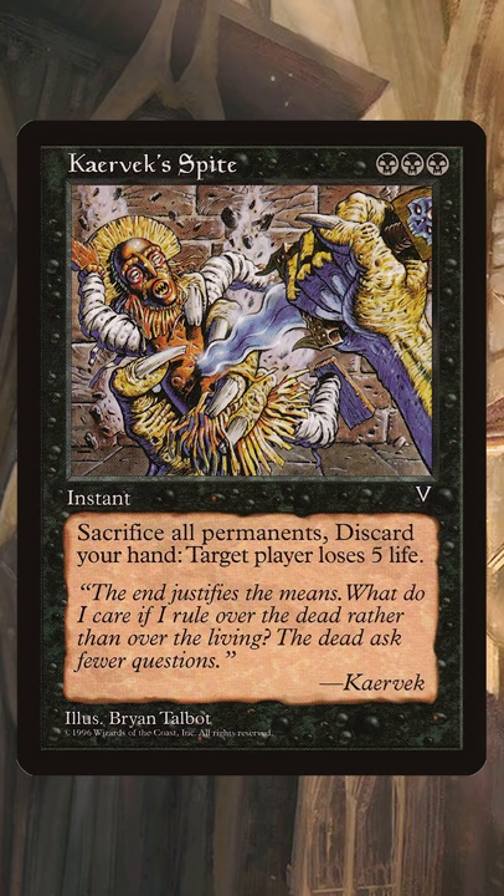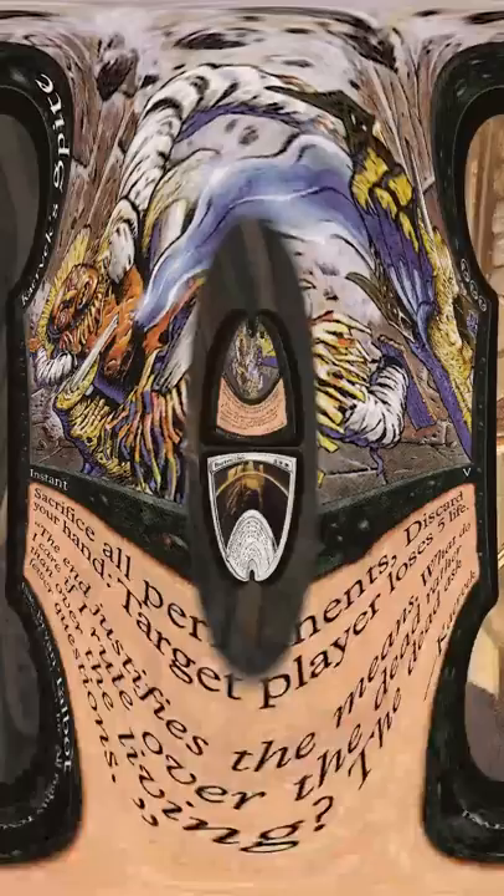Kravik Spite is designed to have a massive drawback — to make someone lose five life, you gotta discard your hand and sacrifice all your permanents. But in a deck that's looking to win with Baron Glory, this is oddly beneficial, helping us empty our hand and our board to meet Baron Glory's requirement.